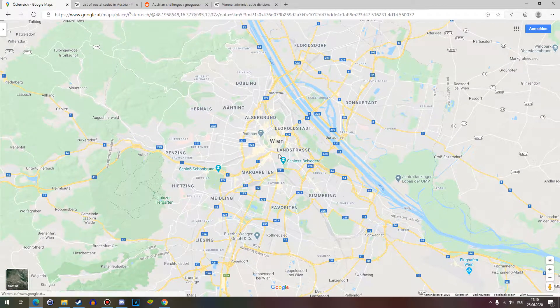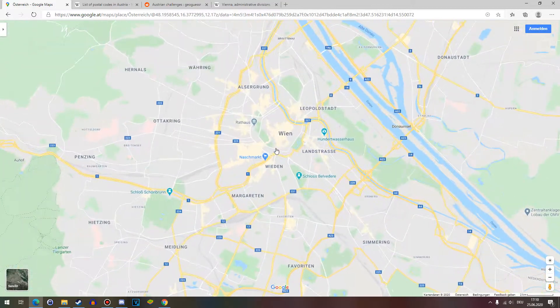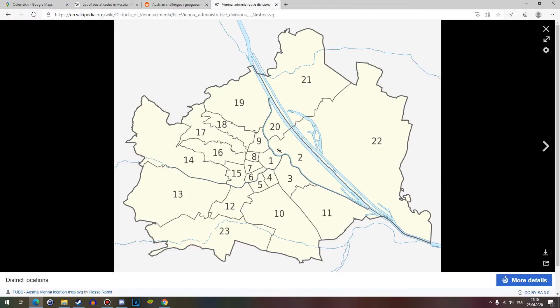Probably one of the easiest cities to pinpoint in. I've said 'towns' so many times throughout these episodes that I just can't say 'cities' anymore. One of the cities that's the easiest to pinpoint in, because it's split up into 21 districts. Now, those might be a bit overwhelming at a glance, but they're actually pretty well ordered in the sense that you start with 1 in the middle and then you go around clockwise to 9.